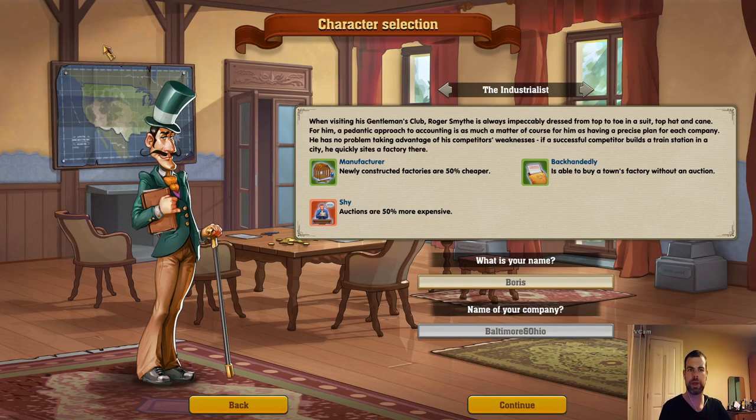This guy is a knob — I cannot stand this guy. He's a smug little prick with his little steel toe-capped shoes, and if you leave him on this screen long enough he'll start talking. We've called him Boris.